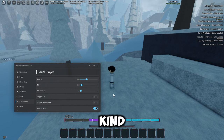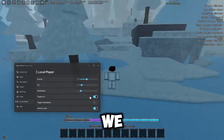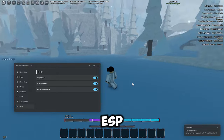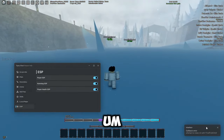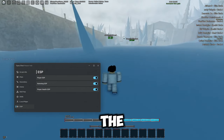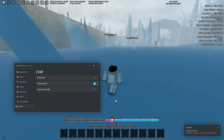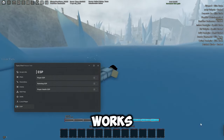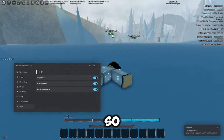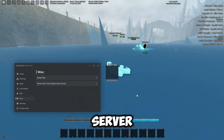Infinite jump is kind of bugged out in this game so you can't use it. You can adjust walk speed, and fly is also very nice. There's ESP for players — there is an error for one of the options but you can still see the name tags and health bars. They all actually seem to work so I'm not sure what the problem is.